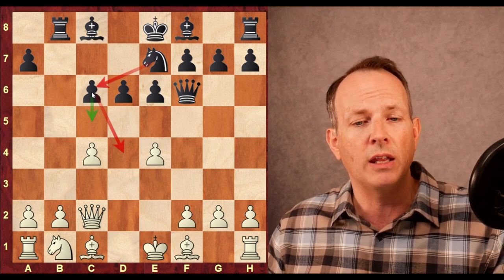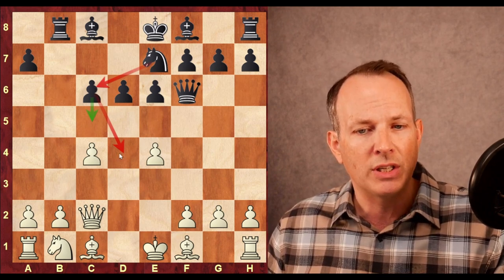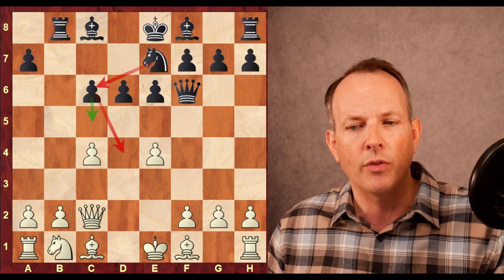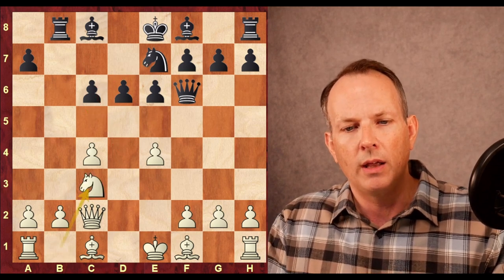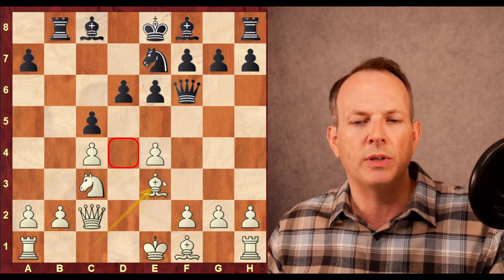Knight to E7 — the idea is pretty simple, pretty obvious: to play the pawn at C6 to C5, and then to play Knight C6 to D4, and plant the knight on this weakened D4 square. Knight to C3, C5 — the process of moving that knight continues — and now Bishop to E3, played to help control the D4 square. Knight to C6.